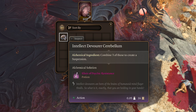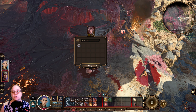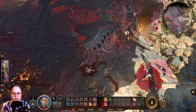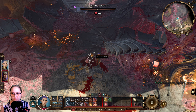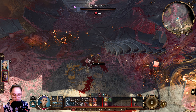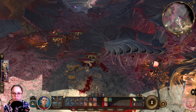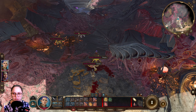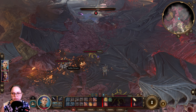We should probably loot this. What have we got? Intellect Devourer Cerebellum - combine three of these to create a suspension potion, Elixir of Psychic Resistance. That could be interesting. So we had only one? Oh no, here's the other one. They've got nothing. There's another one over here - empty.